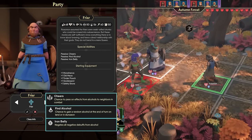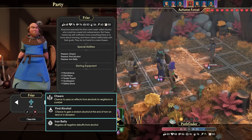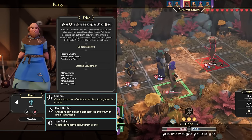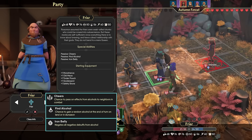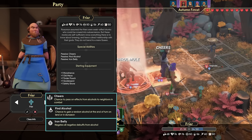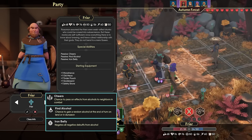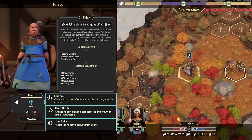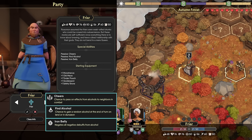Next up, we have the Friar. The Friar has 76 Intellect, 76 Fatality, and 68 Strength, meaning they fill the role of a magic-dealing tank or just a really durable mage. They have some hilarious passive abilities. Cheers gives a chance to pass on the effects of an alcoholic beverage to neighbors in combat — when you throw back some alcohol, you'll have a chance to give the buff and debuff to your allies. With Iron Bailey, you negate all negative debuffs from alcohol, which means you can throw back whatever you want as often as you want. With both Iron Bailey and Cheers, one person on the team is always going to be sober with the full benefit of the alcohol, which could potentially save the entire team in a dicey fight when Cheers procs.